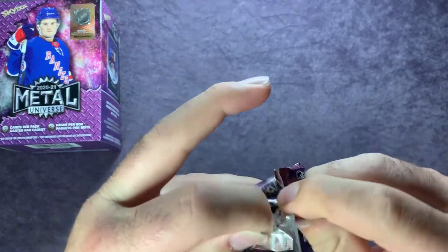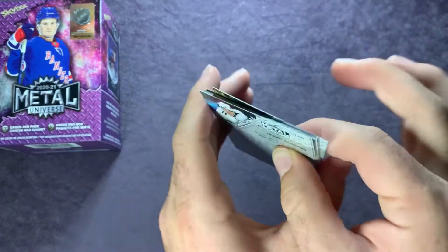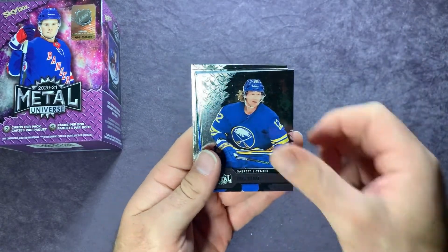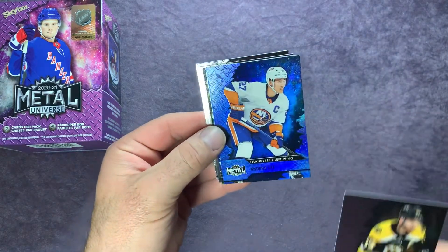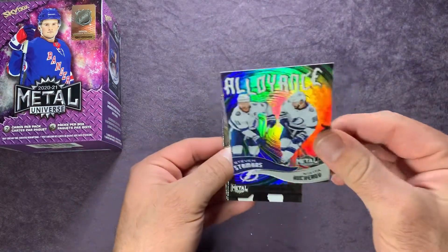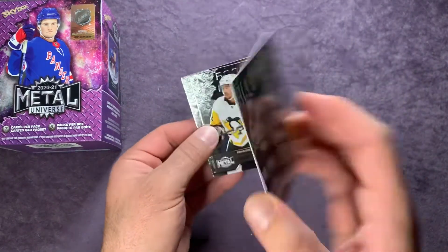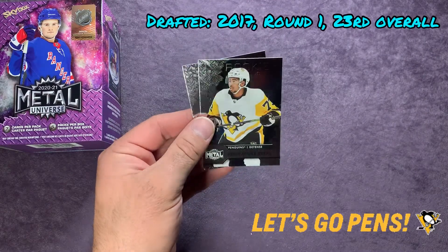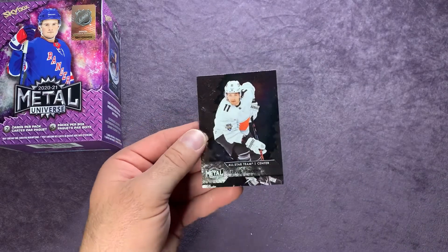On to the last pack. Let's see what we can get. John Tavares, Eric Staal, Patrice Bergeron, and the blue is an Anders Lee. The Alliance card of Steven Stamkos and Nikita Kucherov — pretty cool there. Behind there is a Pierre-Olivier Joseph rookies and a Travis Konecny All-Stars card.